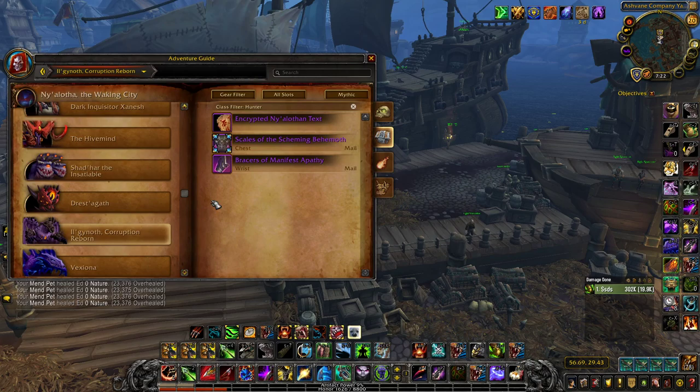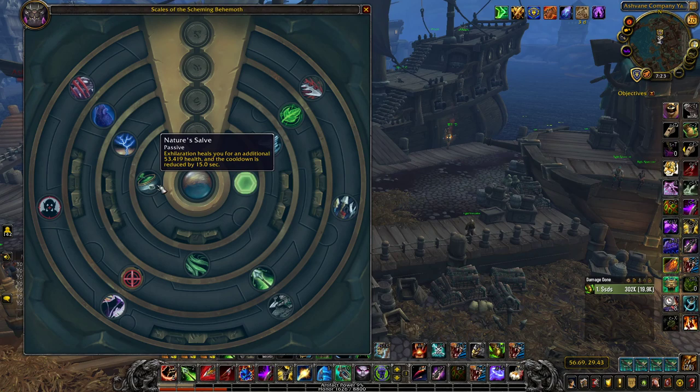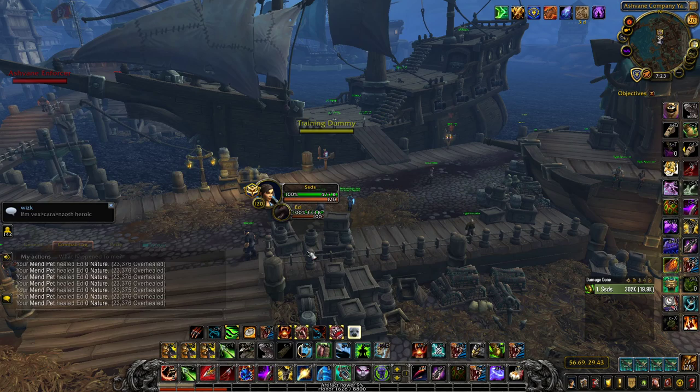The chest piece to use is off Il'gynoth — the Carapace of the Scheming Behemoth. You get Will of Survival, Latent Poison, and Nature's Salve, which makes Exhilaration heal you for an extra 27k or so and reduces its cooldown by 15%. That 15% cooldown reduction on Exhilaration is very nice and scales well with Natural Mending, which already reduces the cooldown by 1 second every time you press a focus-spending ability.